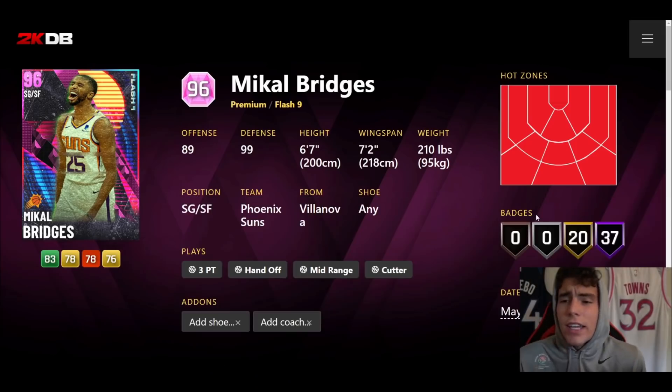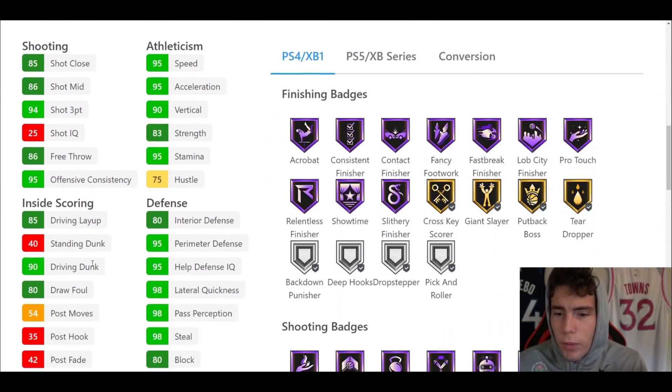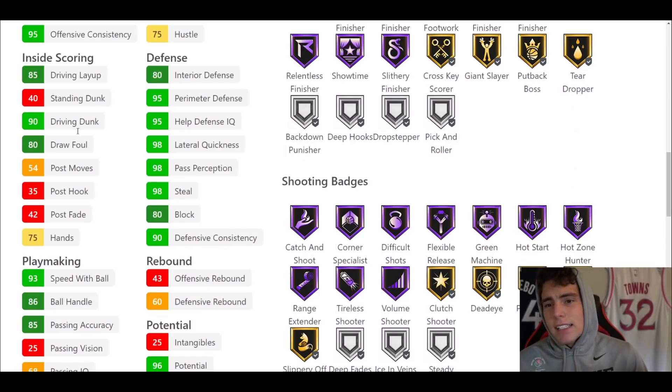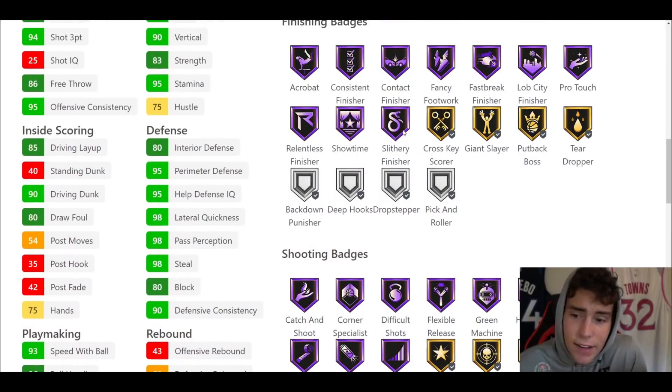After Robert Reid we're going to talk about Mikal Bridges — 6'7", 7'2" wingspan. Hotspots from everywhere on the court. The first thing I noticed is the amount of Hall of Fame badges they gave Mikal Bridges: 37 Hall of Fame badges, 20 on gold. I love that wingspan — seven inches longer than his height, which is absolutely incredible. 94 three-ball, 90 driving dunk, 93 speed with ball, 86 ball handle, 95 speed/acceleration with a 98 lateral quickness. Interior stats like post, passing, vision, and rebounding obviously aren't the best, but he's got everything else.